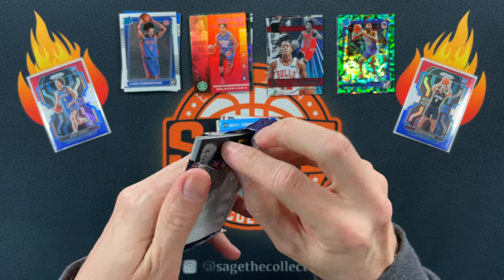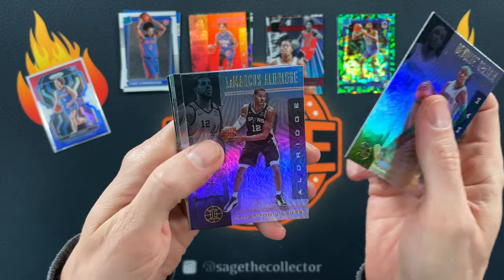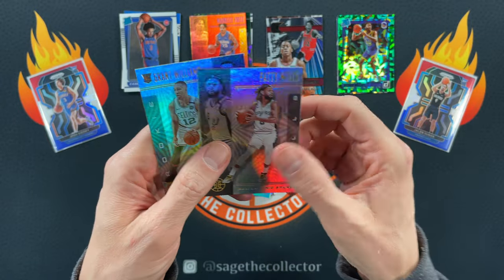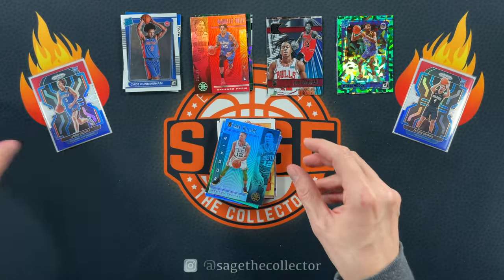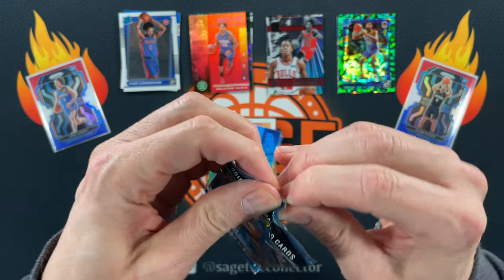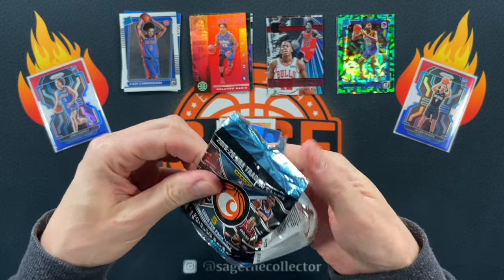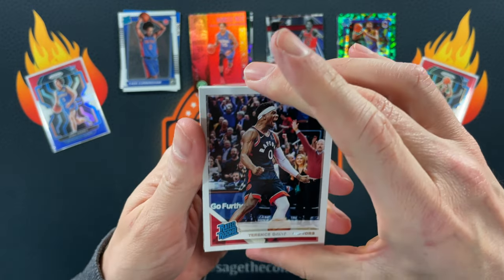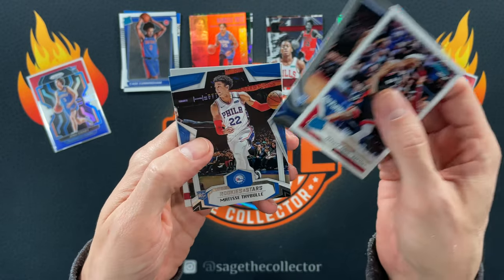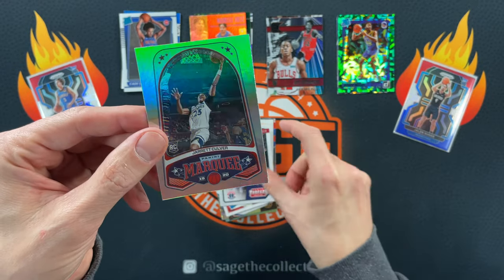That pack exploded. There we go — DeVante, LaMarcus, LeBron James. Got an emerald Cody Zeller, Patty Mills, and we finish with Grant Williams. Alright, here we go — it's the time of the rip where we go back to 2019 Chronicles and try to pull that Ja Morant, Zion, Trae Young card, still selling extremely well. Got a traded rated rookie of Terence Davis.